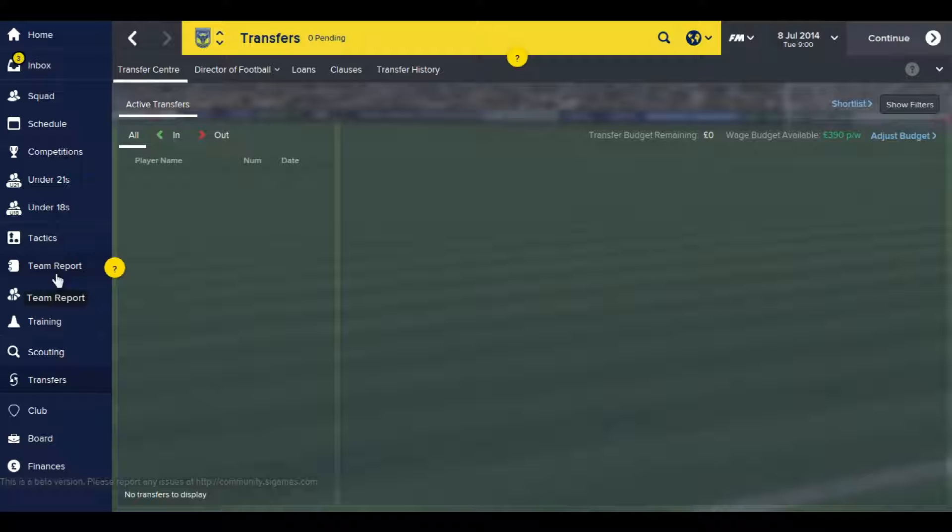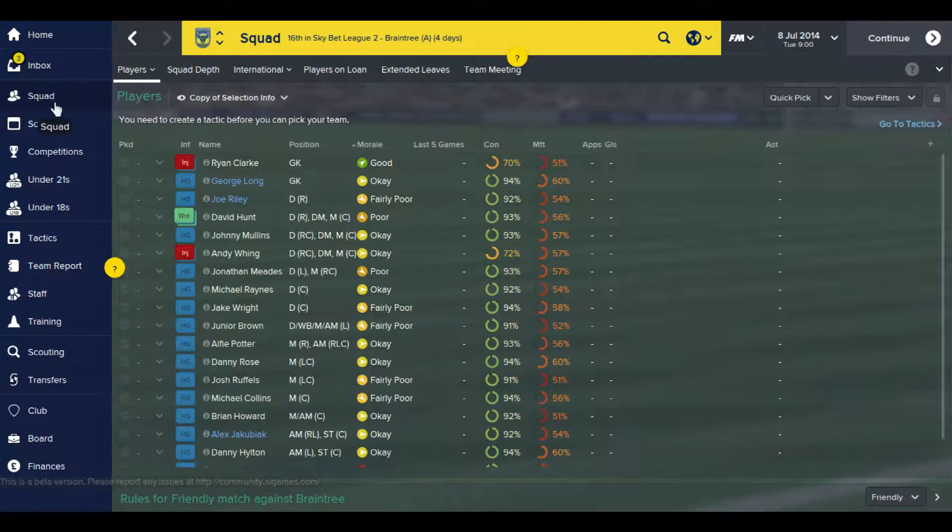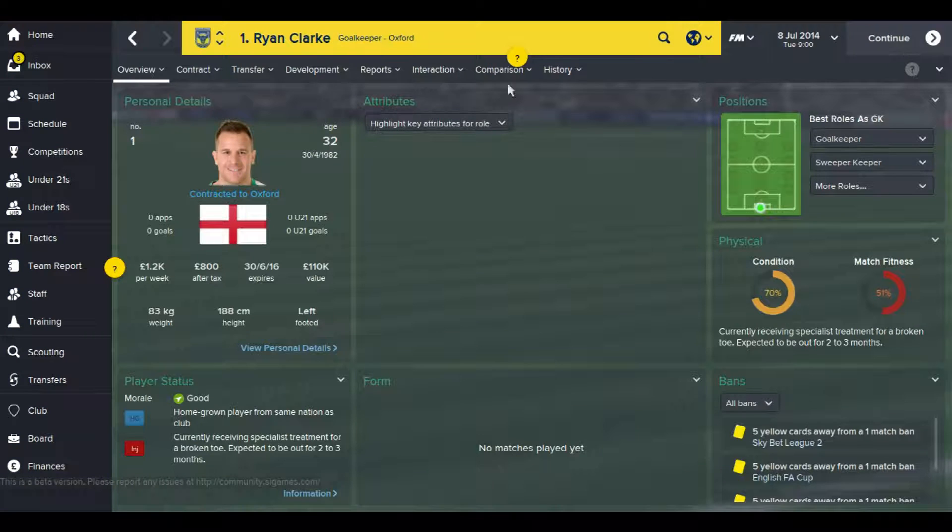I just had a look at the finances — this is the first glimpse I've actually had. I can see I've got £390 available budget, which is going to be quite tricky. So what I'll do in this first episode is just have a real quick look at some of the players and their attributes.